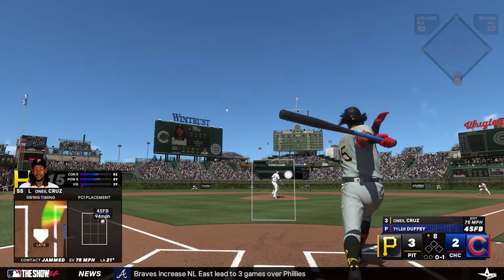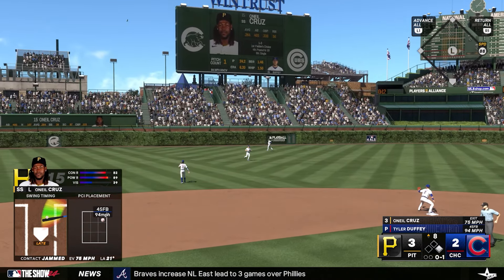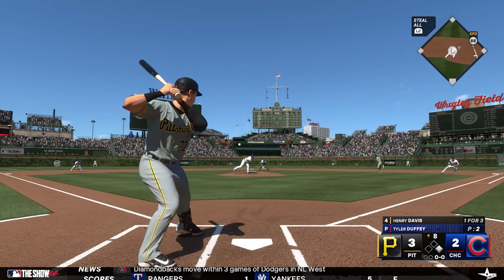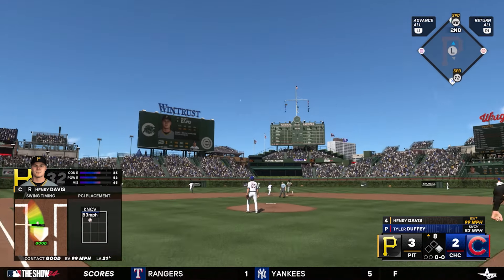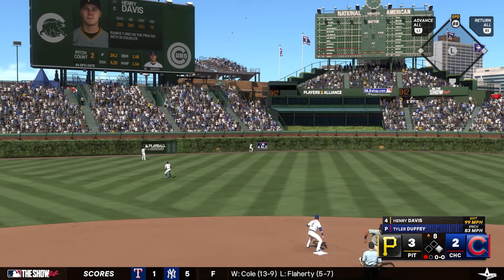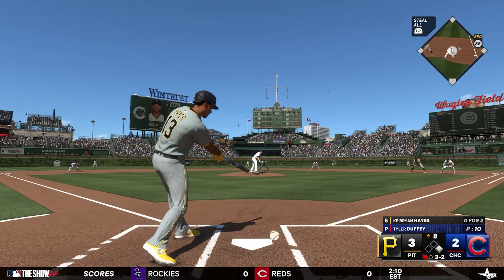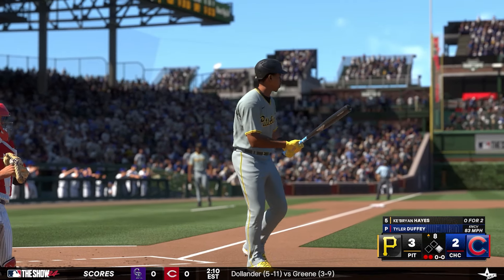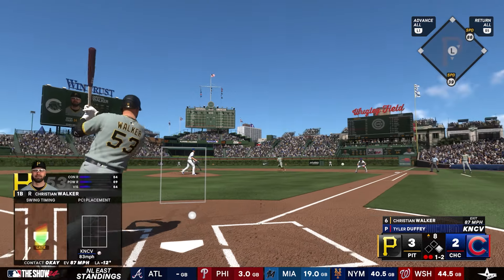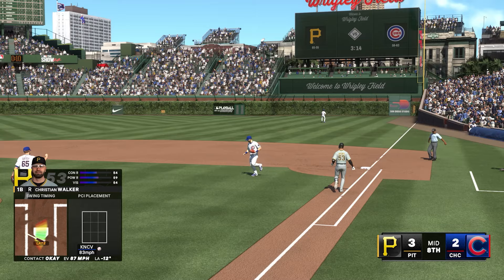O'Neal Cruz leads off the eighth with a fly ball single to left field. Henry Davis hits a deep fly ball to center that Bellinger runs down, keeping Cruz at first for one away. Cabrian Hayes strikes out for two outs. Christian Walker hits a ground ball to first base — nice play by Bush to send us to the bottom of the eighth.